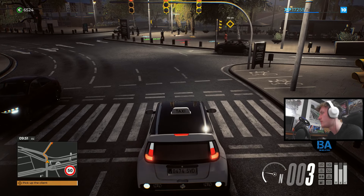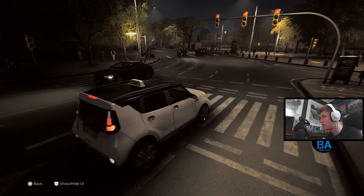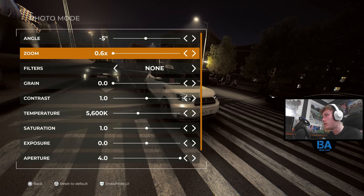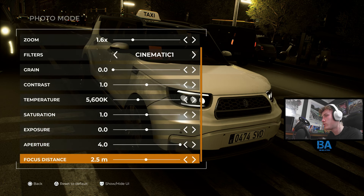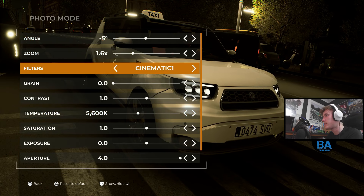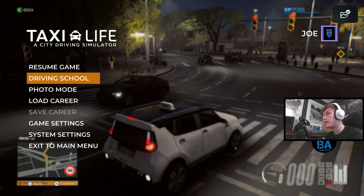Within this update, first things first: photo mode. Let's see what that's going to be like. It makes getting thumbnails a bit easier. Before it was slightly more difficult. You can get angled views, fill the view, filters - lots of cool things. You can take lots of juicy looking screenshots.